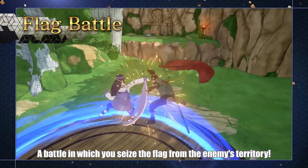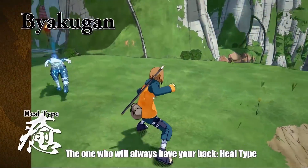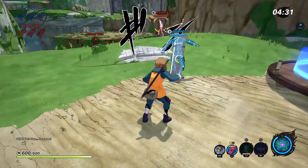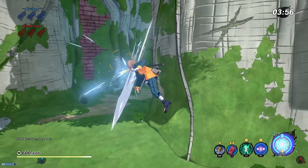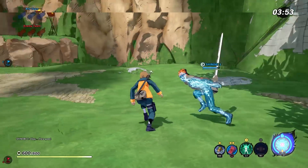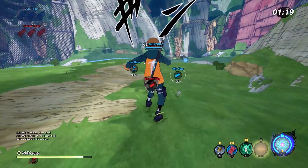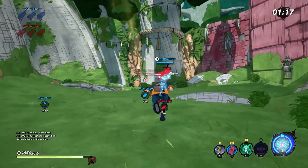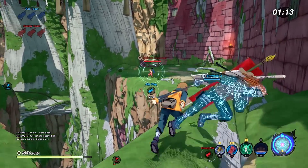Next, we move on to Hinata's abilities. First up, it's the trademark ability from the Hyuga clan — the Byakugan. This is a scouting ability that allows you and your entire team to see opponents through walls. It also makes it easier to distinguish clones from real players. Some people were disappointed because it doesn't seem like a very powerful ability, but depending on the game modes they announce for the future, this could be a really good asset for pretty much any team, especially since every character on the team also gets the Byakugan vision when you activate it.